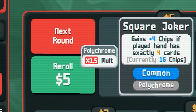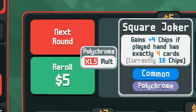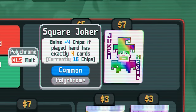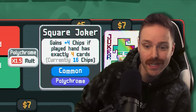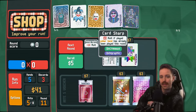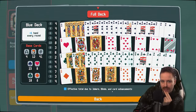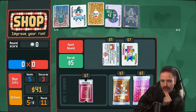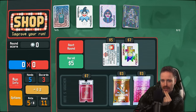Polychrome — 1.5 times multiplier on this thing. Gains plus four chips if played hand has exactly four cards. We don't mess with that really, but the polychrome is nice. Maybe at this point, since a lot of our face cards are already golden, we could just dump off the Midas mask — it's overstayed its welcome.